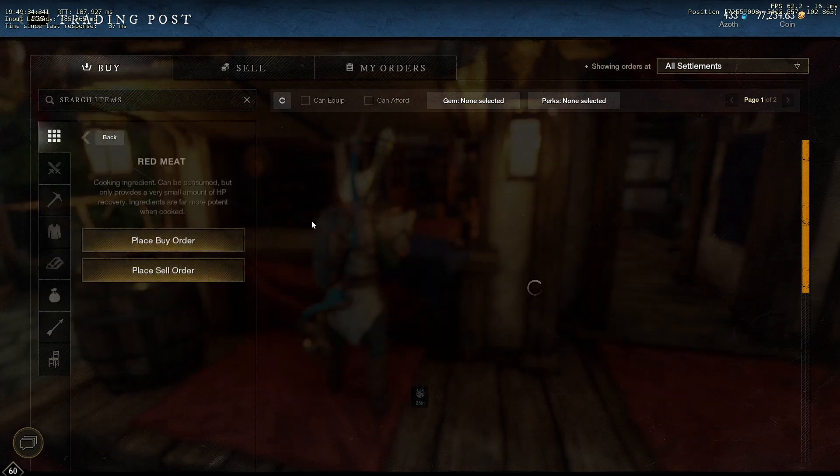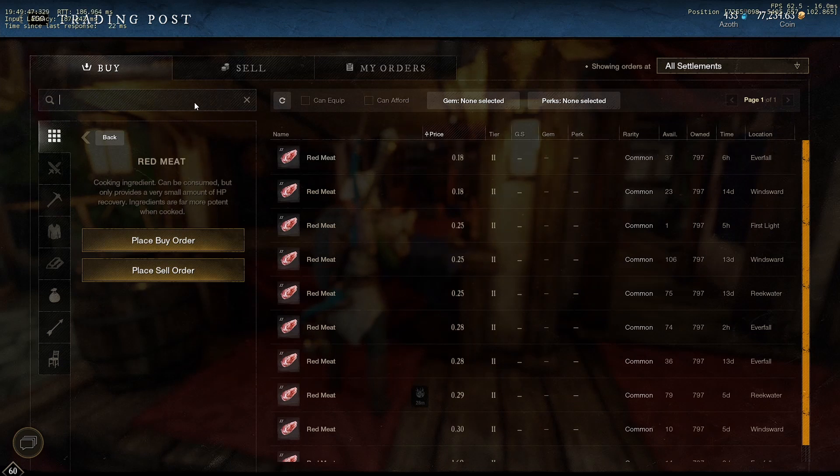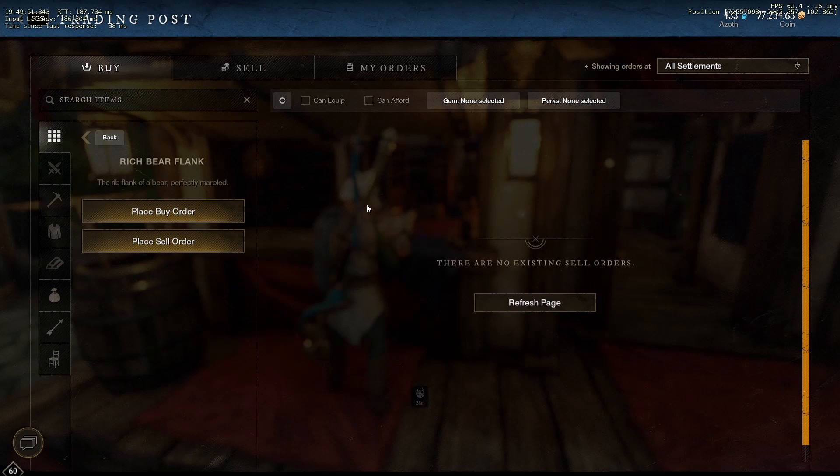Next, let's check red meat. Red meat goes for about 18 coins, so that's about 77 coin as well — not the most, but this will pay for our arrows at least.